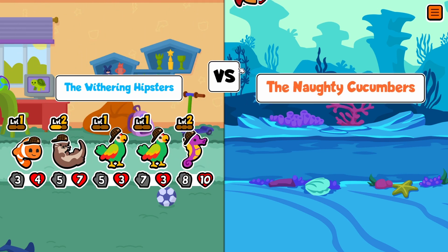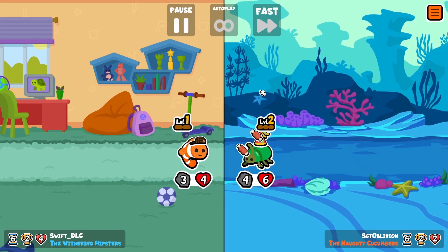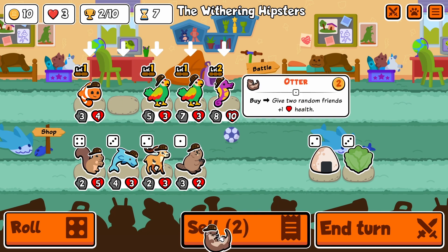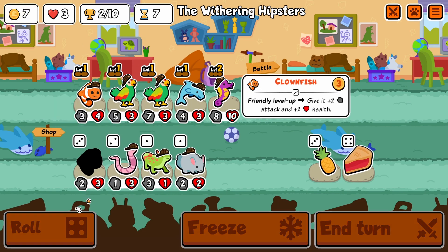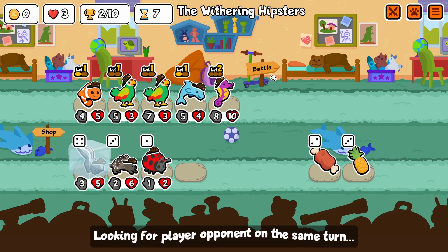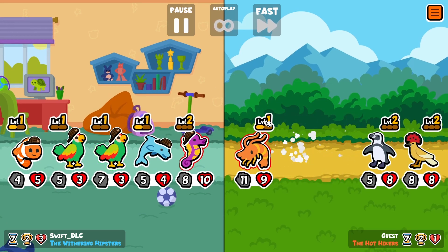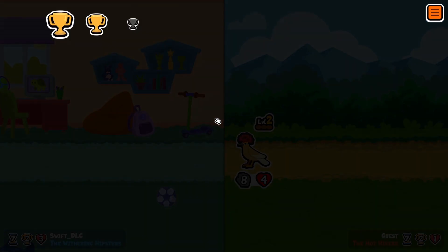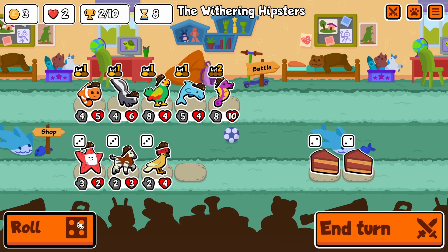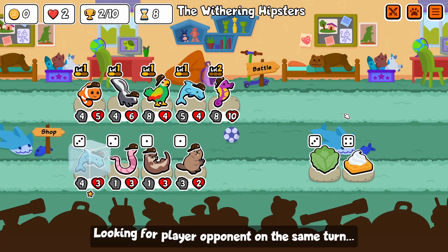My goal is to get that parrot to level two and then have it copy the skunk, because the skunk being level three is probably the most important part of this strategy. We go down one heart onto three — probably a pretty decent spot to be in. Now we get a dolphin and grab that, and we grab skunk too, so we'll probably have to get rid of that seahorse. The dolphin is starting to put in some work. I keep the seahorse because of how big it is, and the parrot ends up copying the dolphin.